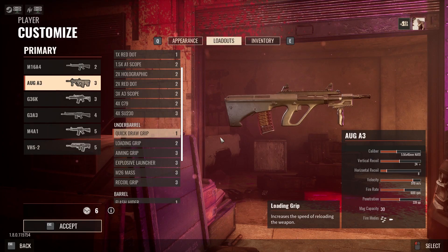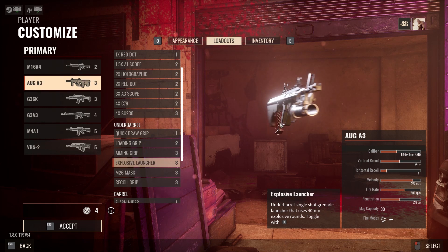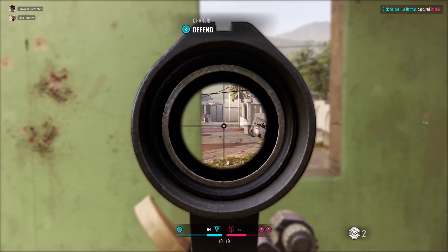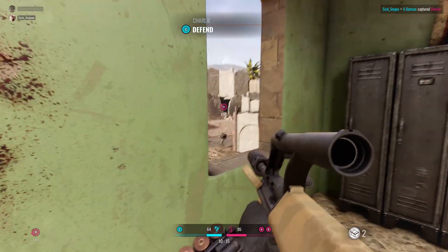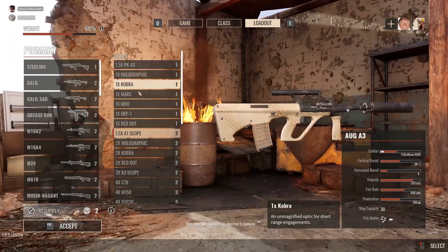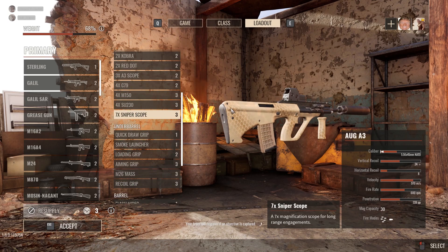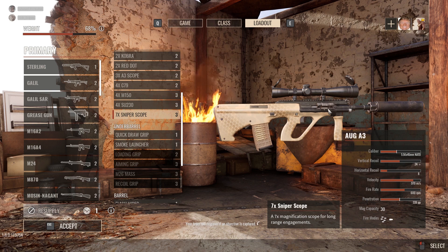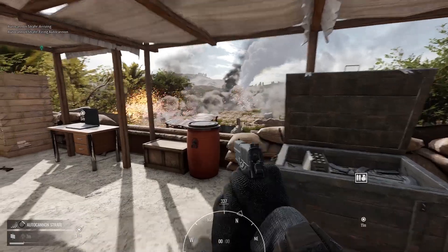Now you might at this point be expecting me to compare this to the AUG, which was also added in the game at the same time, but I find that rather unfair. Coming in at half the price with not even similar functionality, the AUG doesn't accomplish the same thing as the FAMAS and is clearly built with ranged combat in mind given its various custom optics. Not to alarm you or anything, but you can put a 7x sniper scope on the AUG for absolutely no reason.